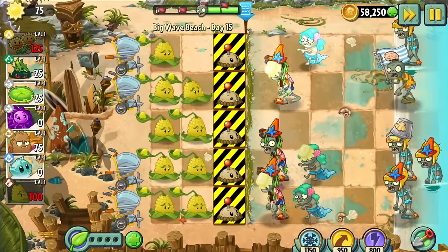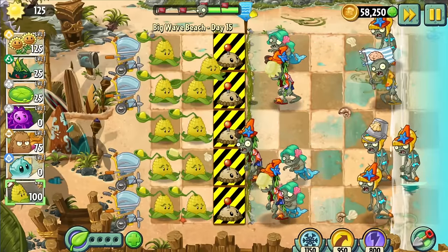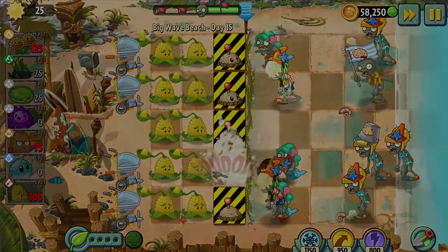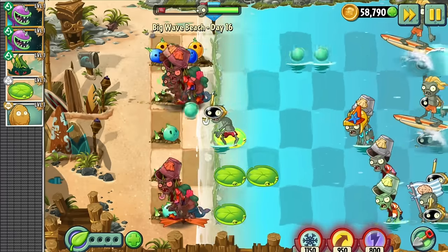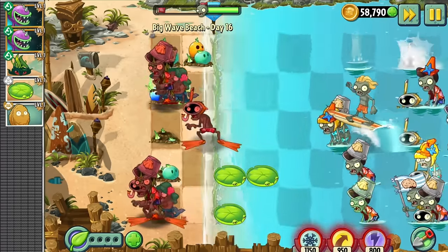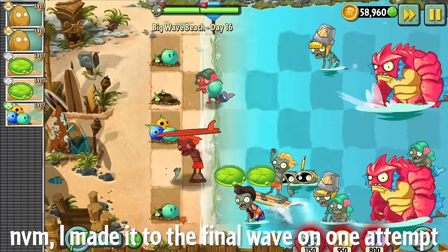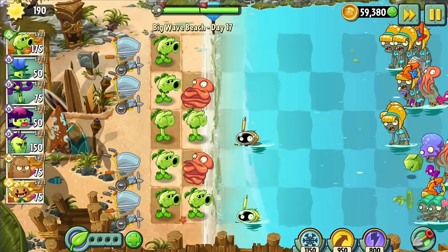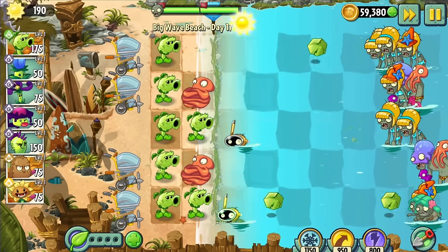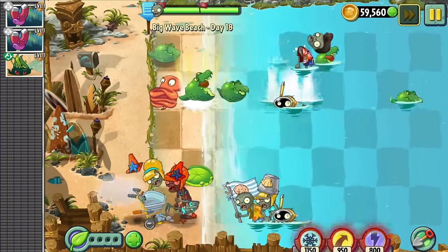I tried a bunch of plants for Day 15 but couldn't find a solution. I really like this level's design and gimmick, but it's impossible for this challenge. Day 16 is infamous for being probably the hardest level in the game — it definitely lived up to its infamy, and the furthest we managed to make it was about three quarters through. Day 17 was another Primal Peashooter success, but the level introduced a zombie we don't speak of. Day 18 was close but possible with Gloomshroom — thanks lawnmowers.